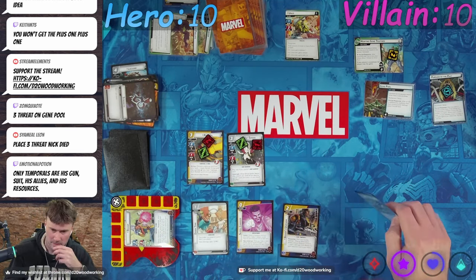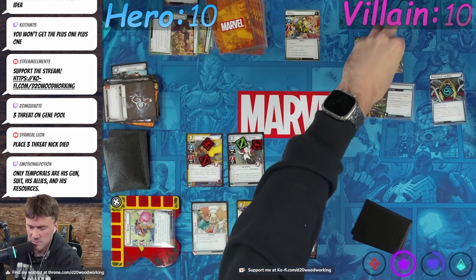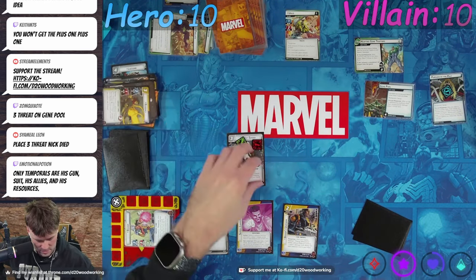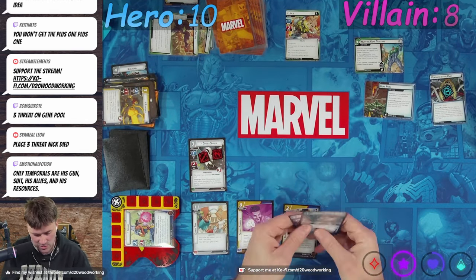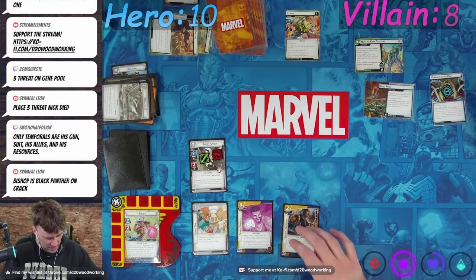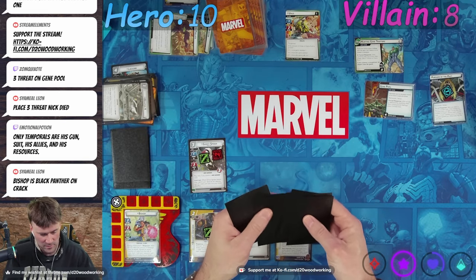We will use said double to play our Uniform for sure. Let's have Randall knock himself out to remove two threat off the main scheme. Ghost Spider is going to deal two damage to Unus. I think I'm just going to throw away these cards right now because we can't really play them. Then we ready up.